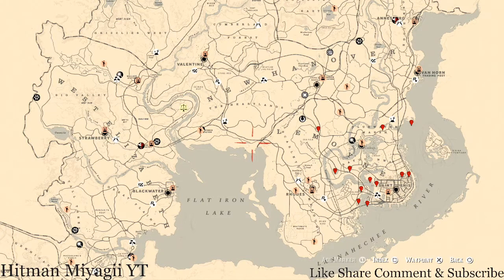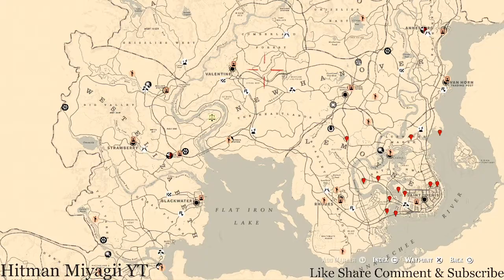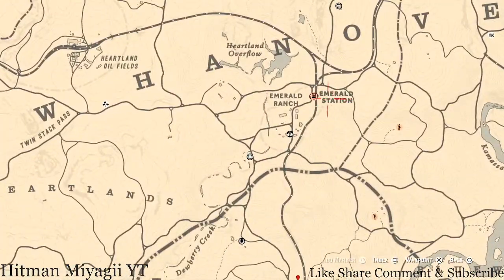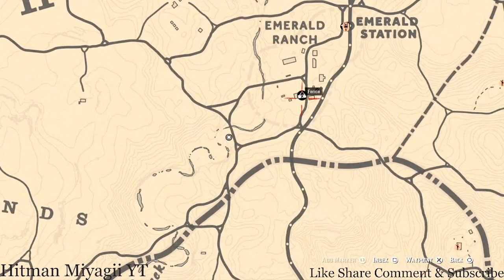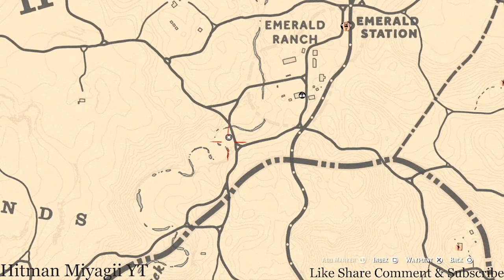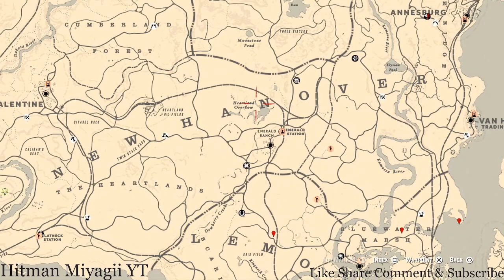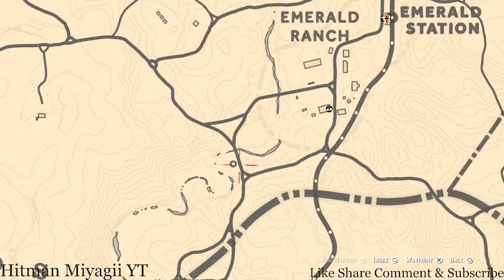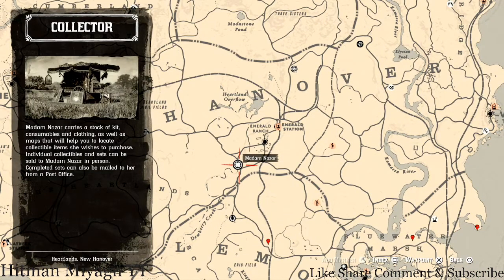First things first, let's get to Madame Nazar's location. Today she's in one of my favorite spots — if you're an older member you should know this one. She's right here at Emerald Ranch, Emerald Station area, right around the way from the fence, in the Heartland or New Hanover overflow area. She will be here until 2 a.m. Eastern Standard Time, New York time zone.